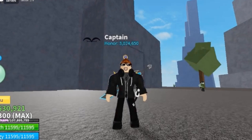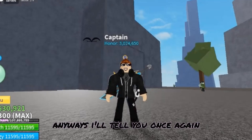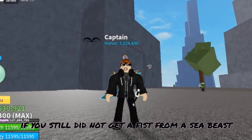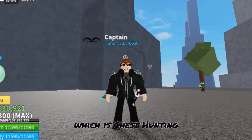The third step is chest hunting — I also made a video about it, go check it out. To recap: Step 1 is private server, Step 2 is Sea Beast. If you still did not get a Fist from a Sea Beast, then move on to Step 3, which is chest hunting.